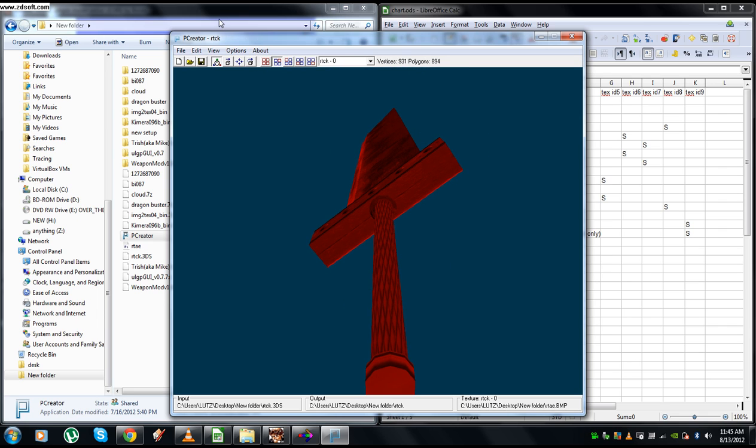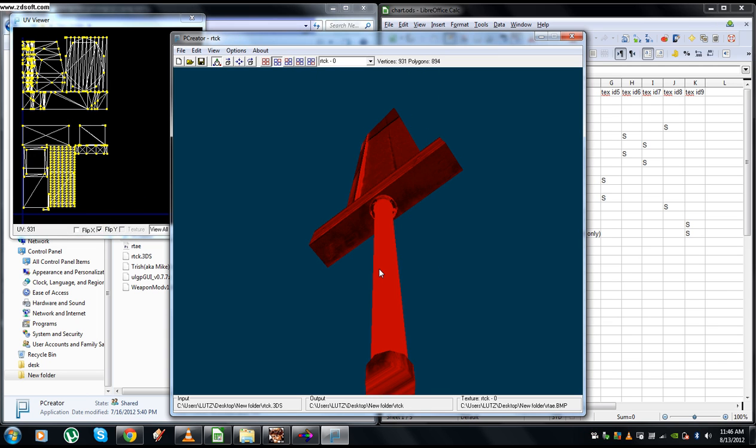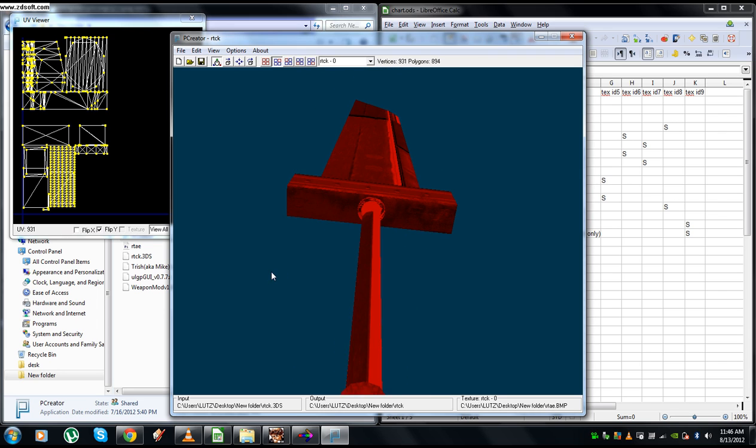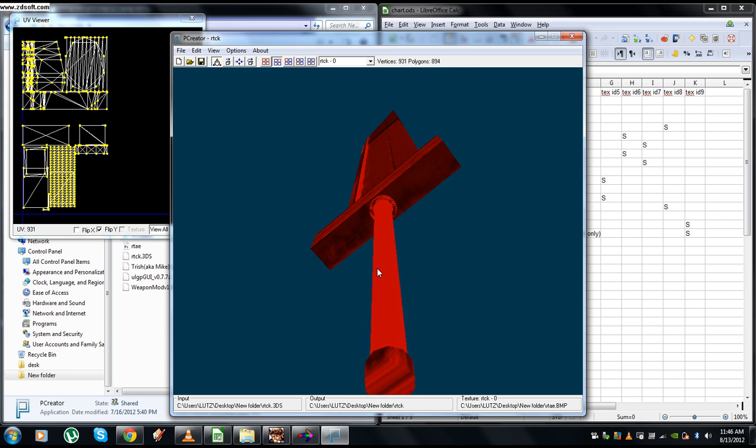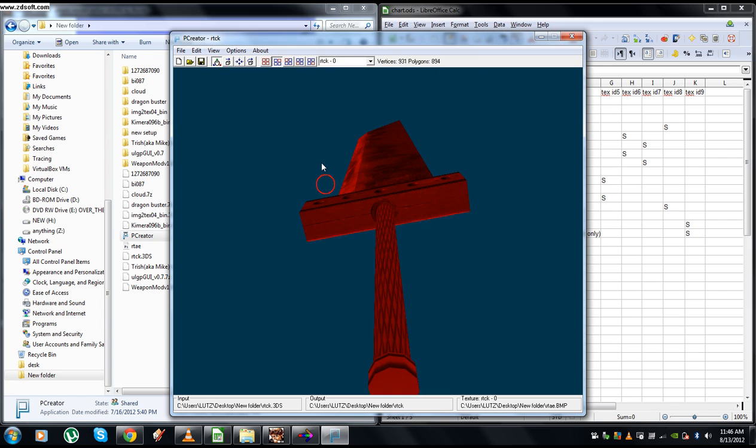Just as an example — this is what it would look like if you didn't flip it on the Y axis. It just looks wrong, it's not right. So it's very important to flip it on the Y axis, or else it just doesn't work.